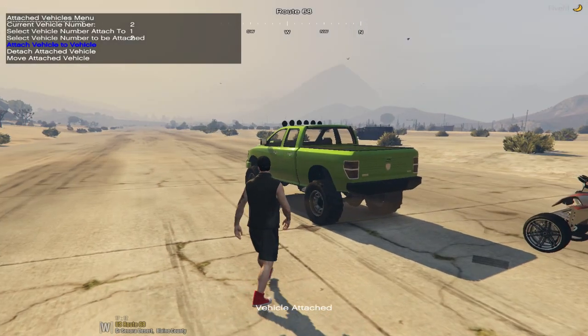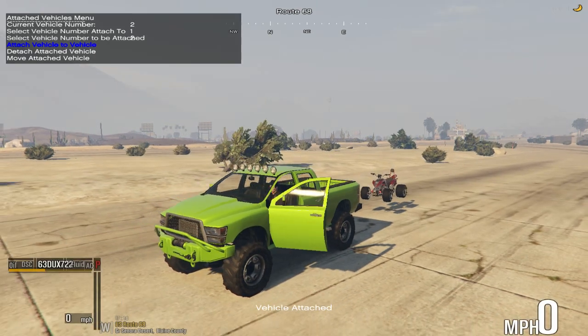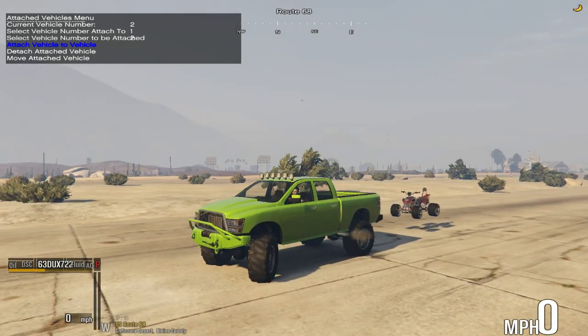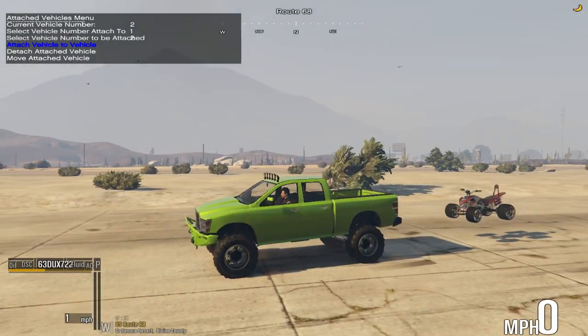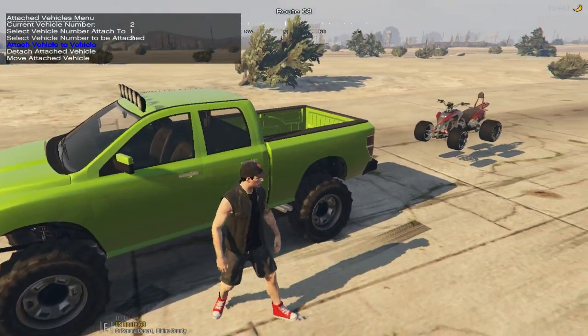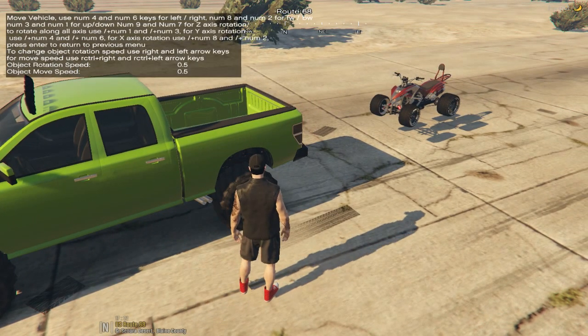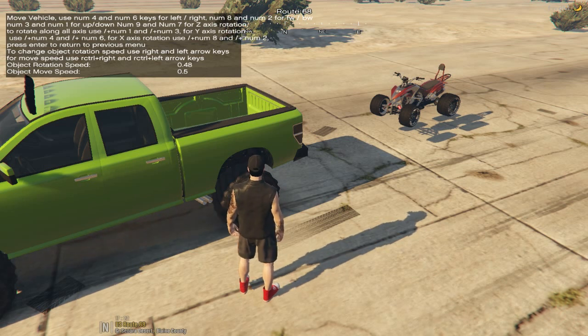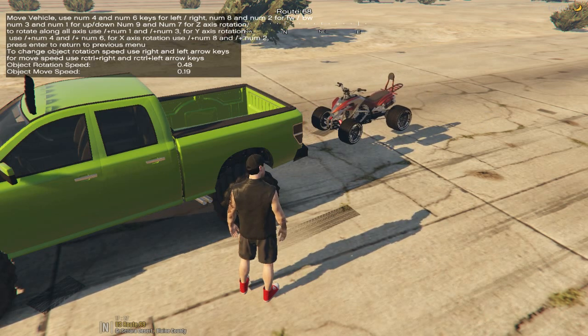There it is — the vehicle is attached to the truck, simple as that. It's attached and it's not going to come off, but it looks kind of off-position. So we're going to go down to Move Attach Vehicle. Now if you hit Control, you can dial down the moving speed, because if you move at full speed it'll move in big intervals. I always go to maybe like five or six.